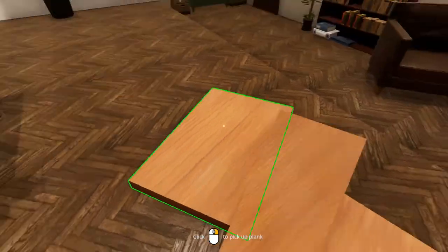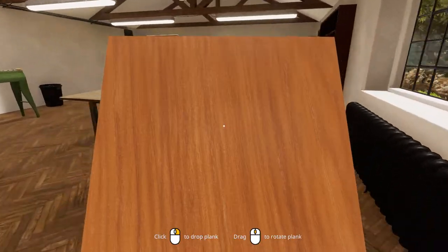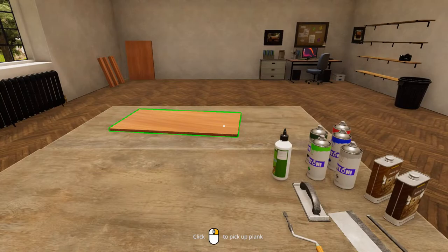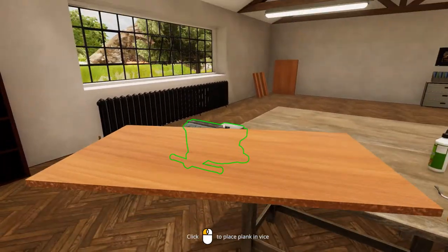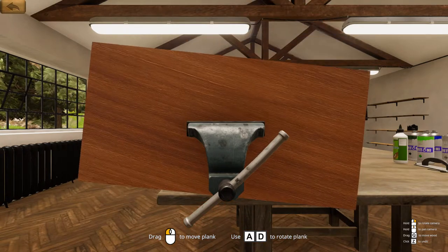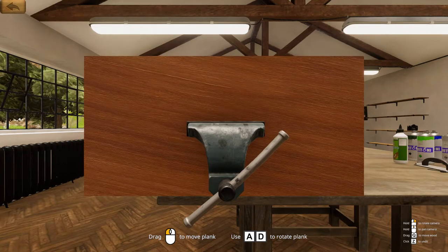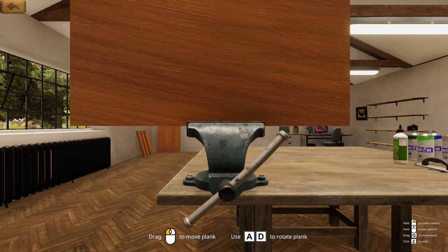My best bet would be to cut out a rough fish shape into one of these boards, like this board here. Okay, let's put you there. How do I rotate this? A and D, got it. There's no snapping apparently anymore — oh wait, there's the snapping, there we go. There's the very edge there.